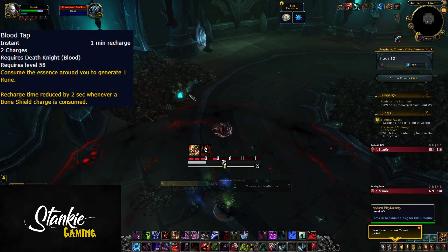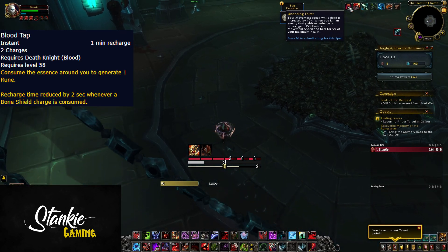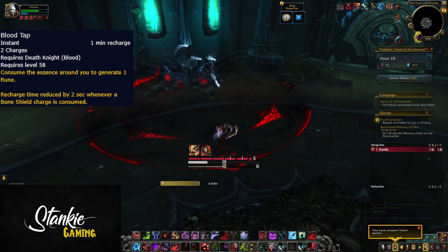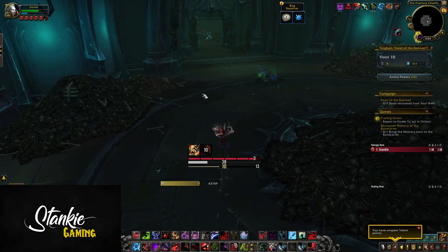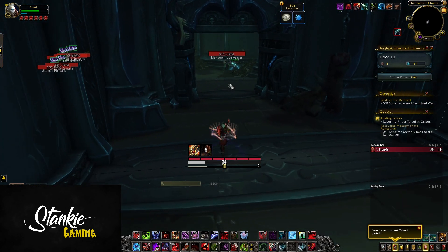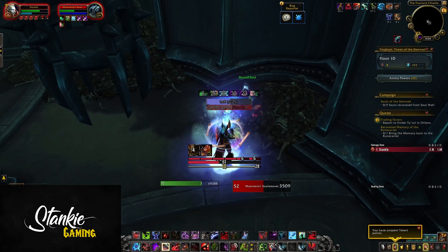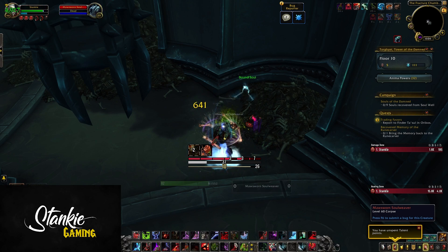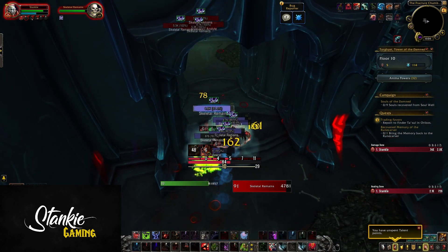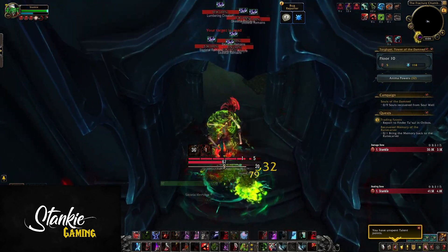Blood Tap is back with a 1-minute recharge time, 2 charges, and generates 1 rune. Recharge time is reduced by 2 seconds whenever a Bone Shield charge is consumed, which helps speed up our rotation. Bone Shield has also been buffed — 10% more armor than in BFA. All in all, I welcome most of these changes: more things to press, more utility, and more control overall. The gameplay and rotation feels a bit faster with Blood Tap and the new Rune of Hysteria, and a bit less haste-dependent to feel smooth.